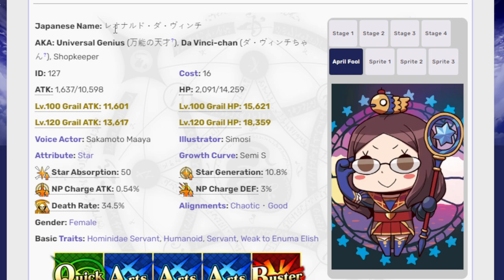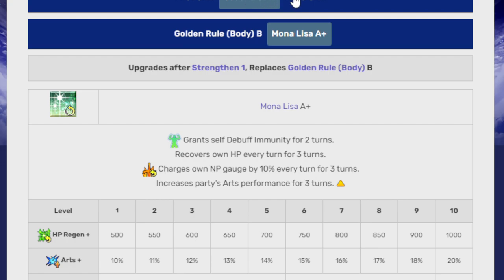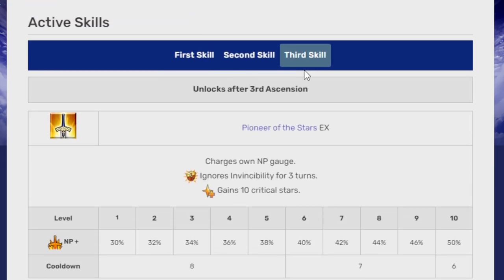It's not her fault that Arts eventually developed in the direction it did, which favors multiple hits for NP gain. Because she only hits once, she can't take advantage of killing enemies to generate more NP gain. Sheherazade — who is not free but not limited — is usually the go-to AoE Arts caster, which is kind of unfortunate. I wish there was more to Da Vinci because I really like her.